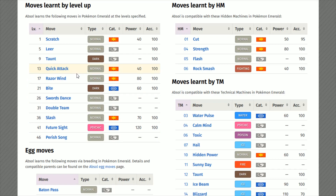Quick Attack has utility given its priority — if your opponent has whittled down its health and you want to throw out a Quick Attack to finish them off, that can be an interesting move to have in your build. Quick Attack is learned through leveling up at level 13 for Absol.